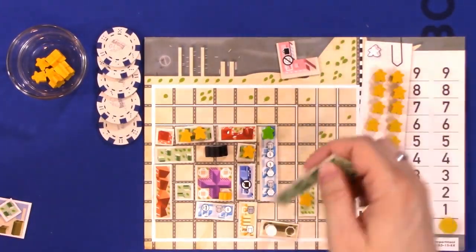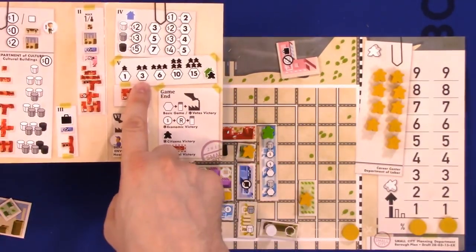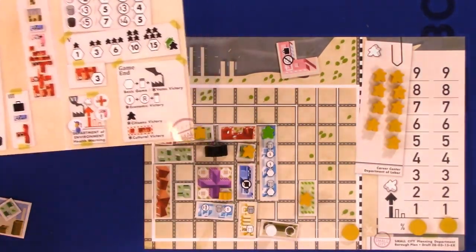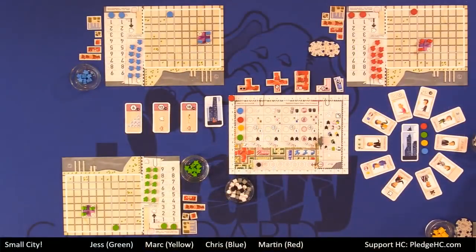So in this case, with two meeples in one zone and one in another, you'd score a total of four victory points — four votes. Those are just straight-up points.